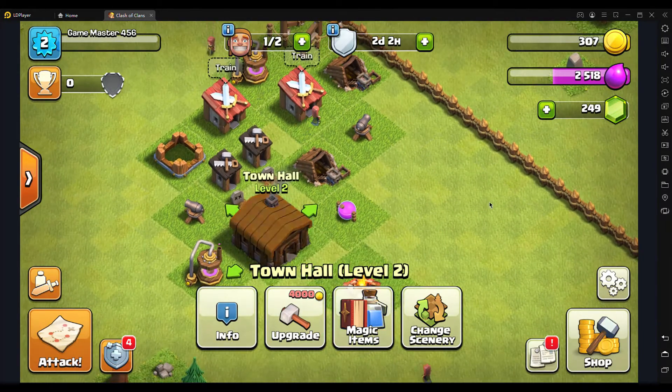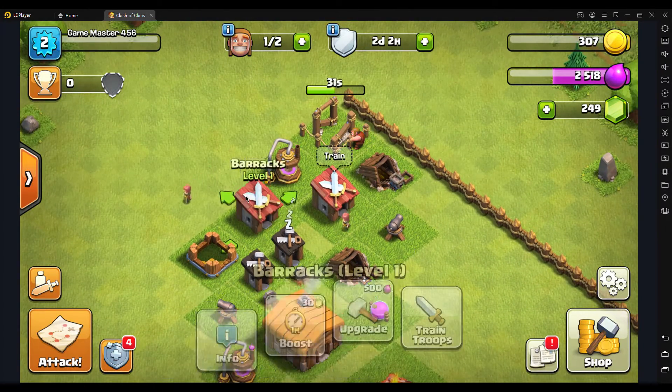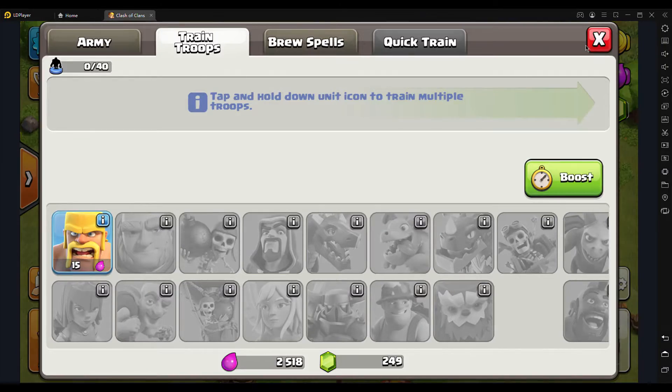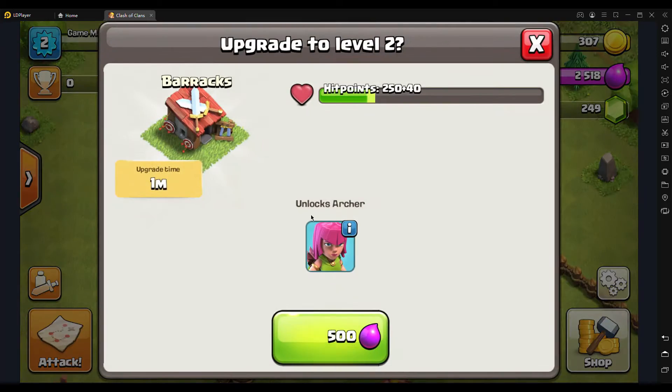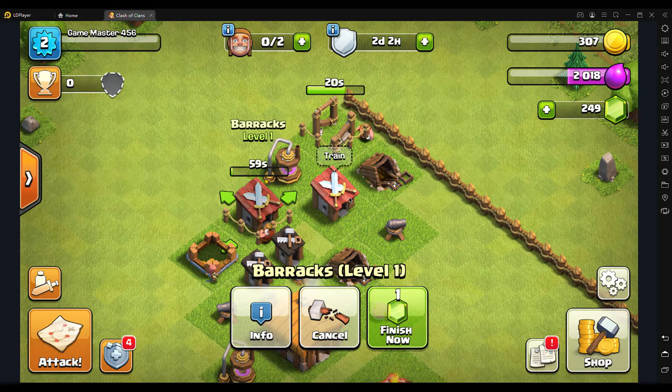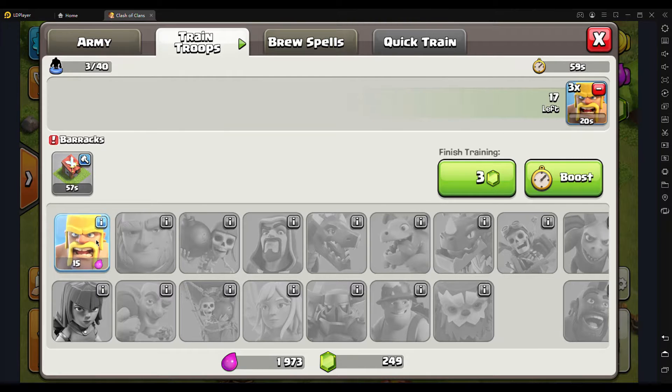I want to get maxed out, so wait — can we upgrade this? Yeah we can! This is a top priority. It includes archers — you will see the power of archers later. I'm also gonna train some boots. Oh, and we can put a second army slot too!